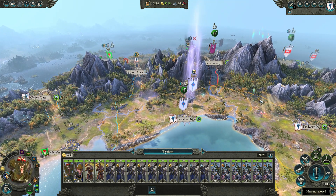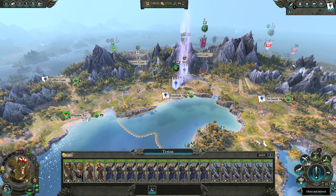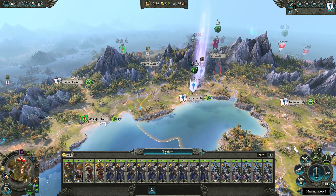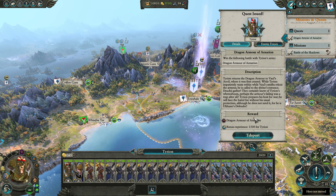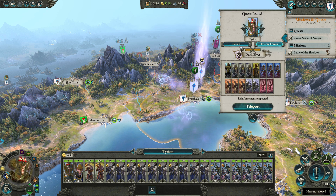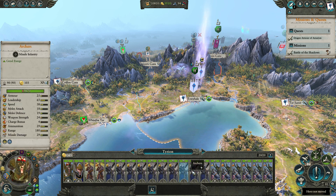He's almost maxed out, which is fantastic. We've got 19 turns until Chaos shows up — I mean, if Chaos doesn't show up at all, that's gonna be great, but no word of them yet. Reinforcements expected — Tyrion's army, what do we got here?